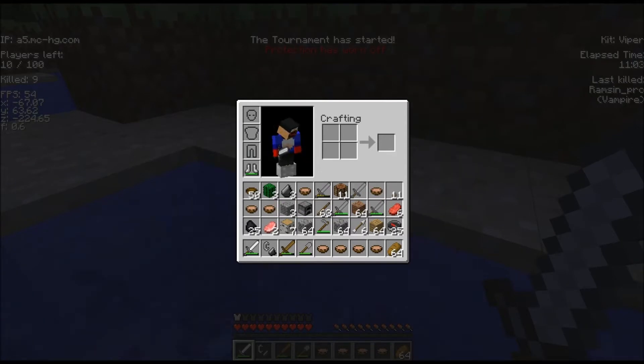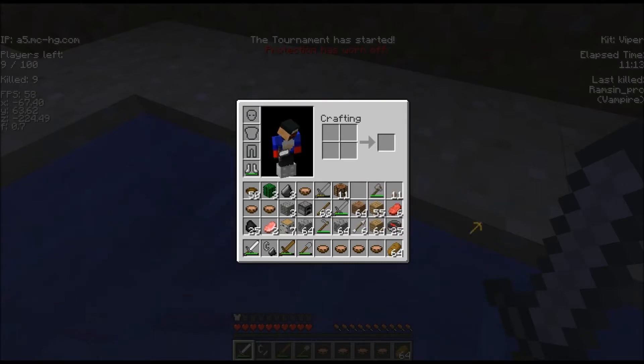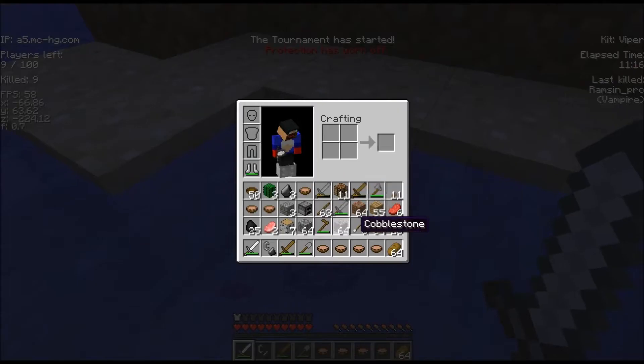The last buff kit is Scout. You take a maximum of 2 hearts fall damage when the speed potion is in effect. Pretty self-explanatory. Overall, those are the 10 buff kits and they made them so much better than before — I'm really liking them a lot more than I used to.